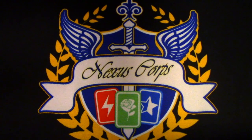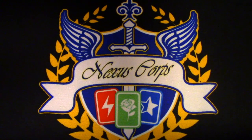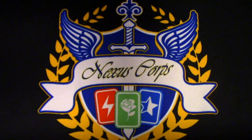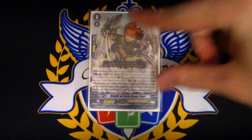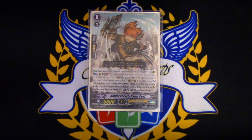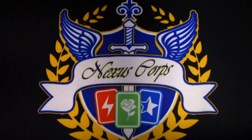Well, you guys kept asking for it, so here it is — your Garmore deck profile. Happy now? Alright, let's just get started. Our starter is going to be Matt Early Dawn Coel, because the other starter that came in Set 13 for Liberators was garbage. Simple as that.